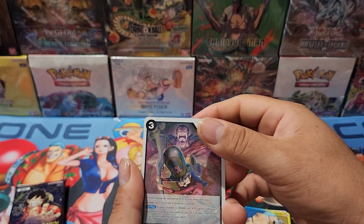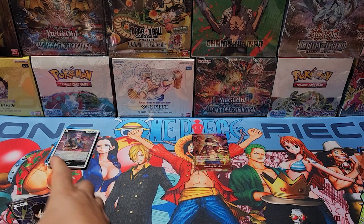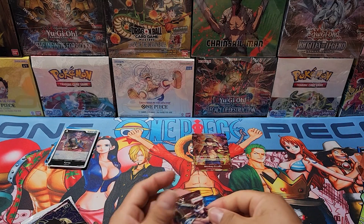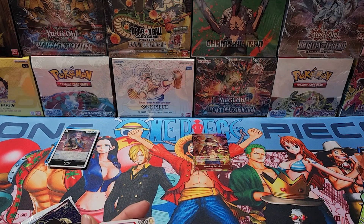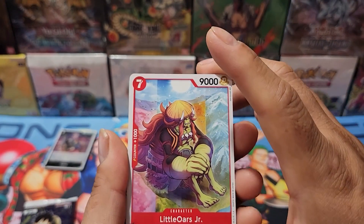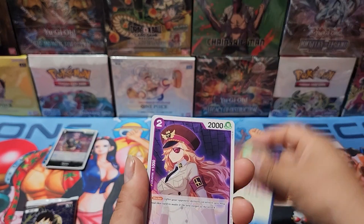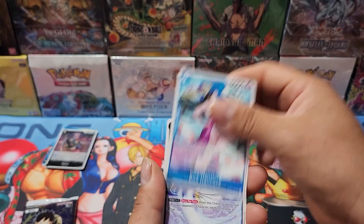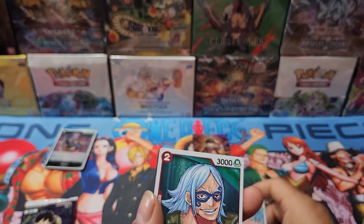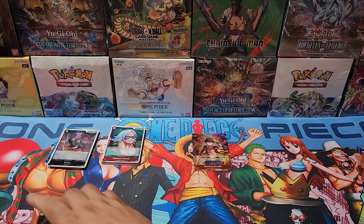We got Kairos and a Shaka — not much there on the OP04. Now let's go ahead and open Primer War next. For this one I'm missing so many cards — I only opened two boosters for this. We got Little Oars Jr., we got Strawberry — it's been a while since we opened OP02. There's Boa Hancock, Isuka, Kinemon, and we got a Hina.